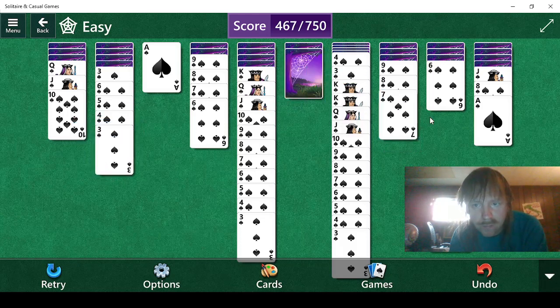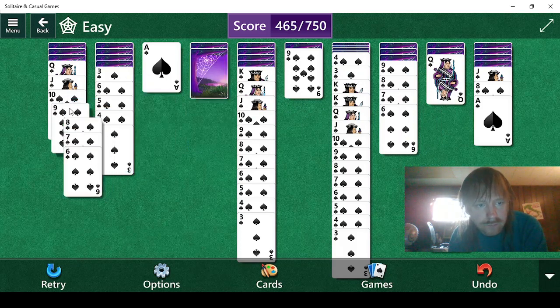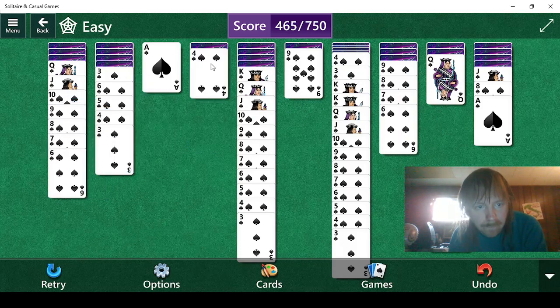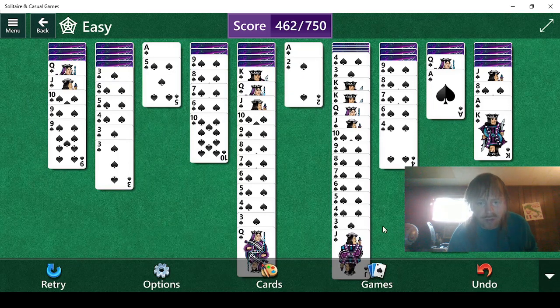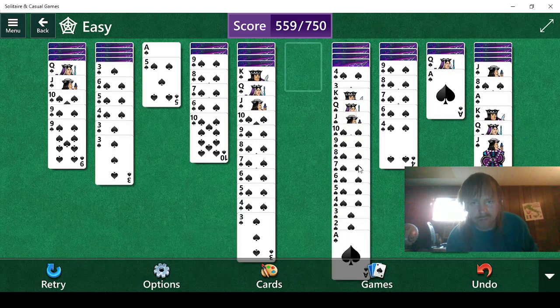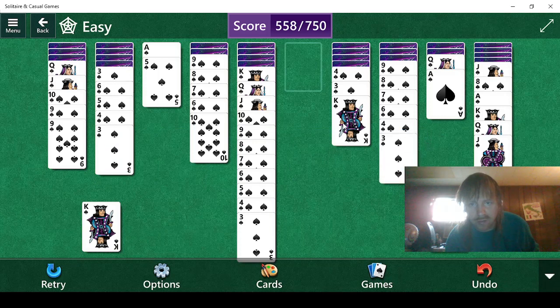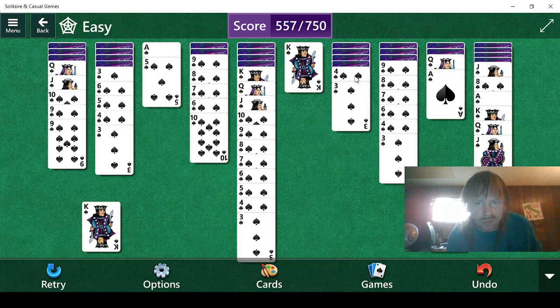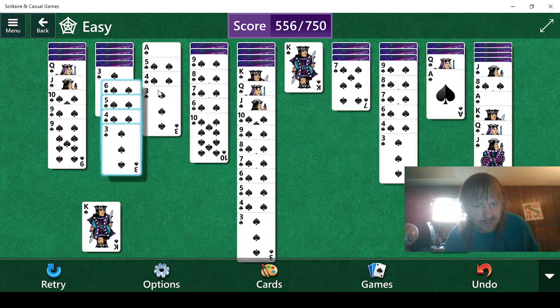We can do this. We can't really use a 4, so I think the play is probably to do this. It wasn't very helpful. Okay, so we can do this and this. That frees up all that, and we can go 2 and ace. Good. Oh, we don't have another 2, do we? Well, if only we had another 2 — that would be very helpful. We can do this and see what we get. We get a 7. 7 isn't too bad.